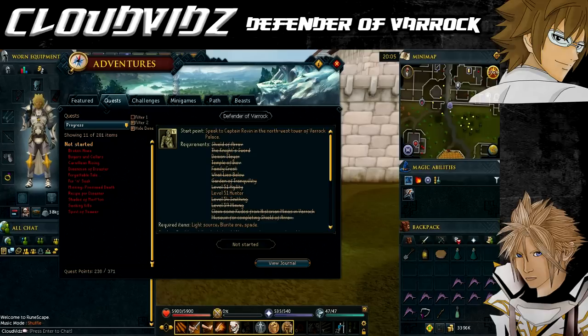For this quest you need to have the final requirements, so you must complete these quests: Shield of Arrav, The Knight's Sword, Demon Slayer, Temple of Ikov, Family Crest, What Lies Below, Rune Mysteries, Garden of Tranquility, and Creature of Fenkenstrain.